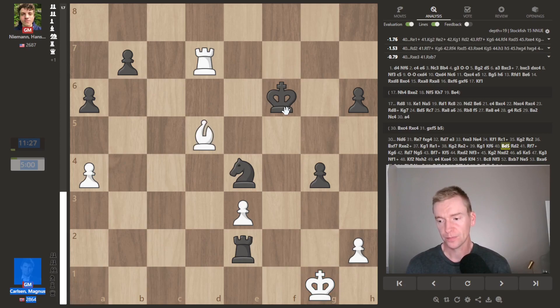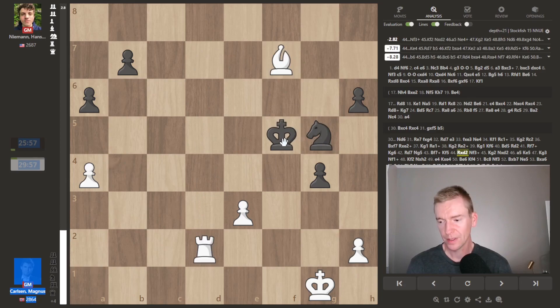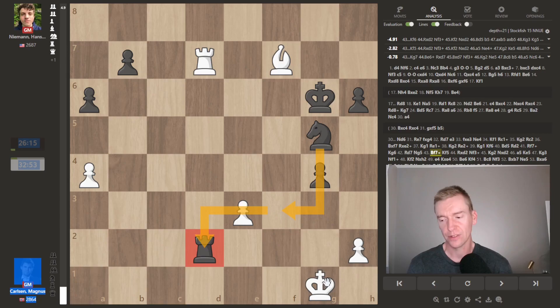Bishop d5 — Hans pins it, good move. And now we see the king start to inch up the board. Oh, this was a cool tactic — bishop check, the rook is hanging. But if rook takes rook, there's always knight to f3 check, forking the king and rook back. Hans saw that of course. He wins the rook back, and now we get this imbalance of just a knight against a bishop.